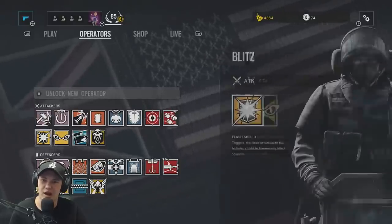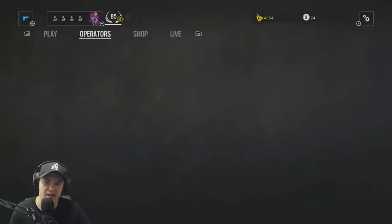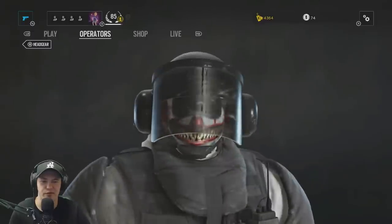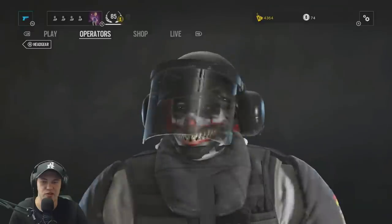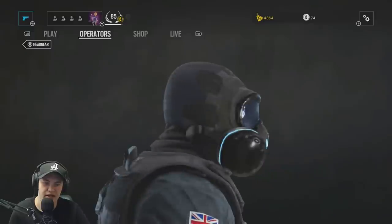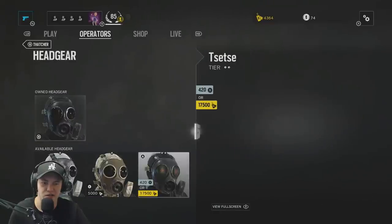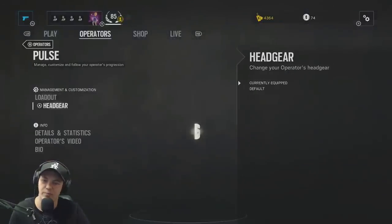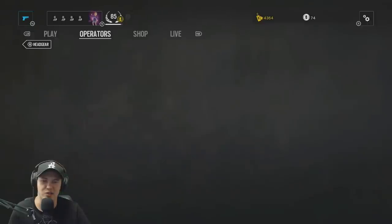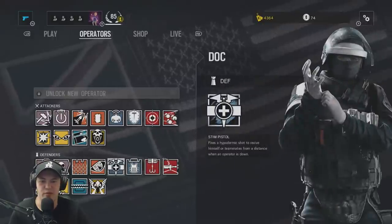Both new operators are absolutely badass. Let me show off some of the cooler headgears I noticed. There's one called Smile — it's 17,500 Renown or 420 Rainbow Six credits — it's Stephen King's IT, basically. Kind of creepy but really cool. Mute has a light-up neon gas mask headgear, which looks great. Pulse has a headgear called Blind — it's literally just a rag tied over his head, and it's called Blind because he has the heartbeat sensor. I thought that was kind of funny. Most characters have three or four new helmets available.